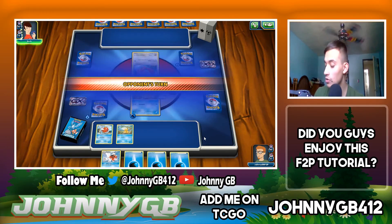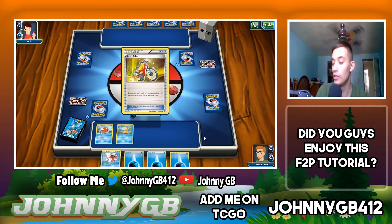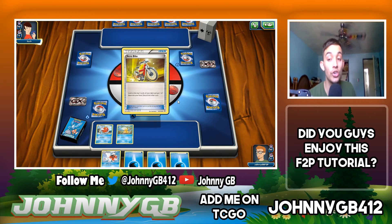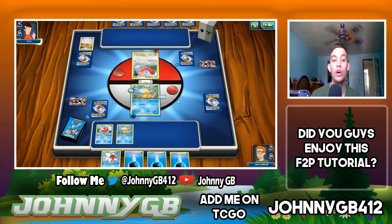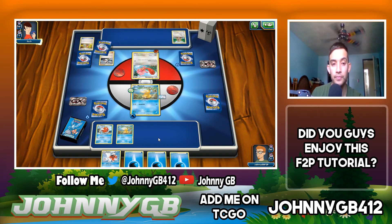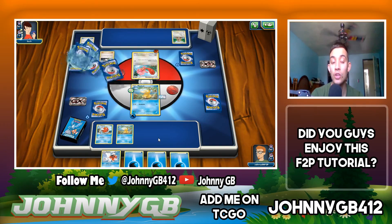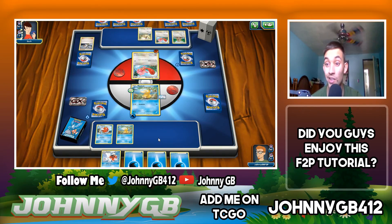Not much I can do this turn other than play a Silk Scarf, which heals 20 damage any time I play an energy onto my Pokemon. That's a good start. These are X and Y cards, not Sun and Moon cards — I wish they would update it a little bit to Sun and Moon cards.